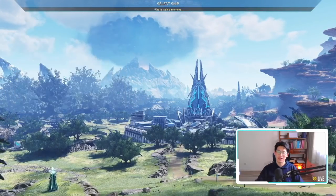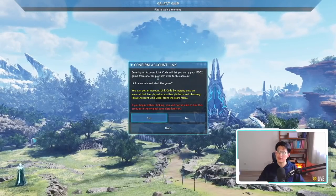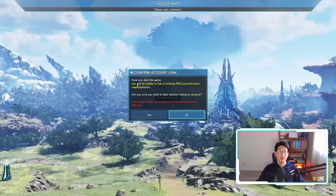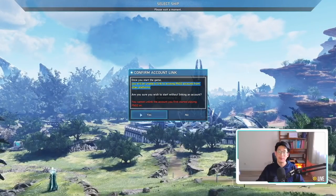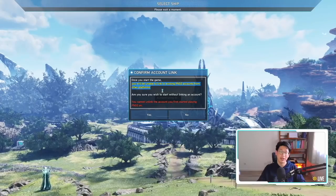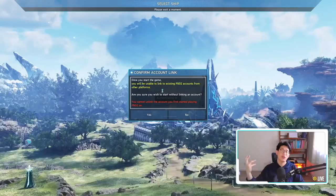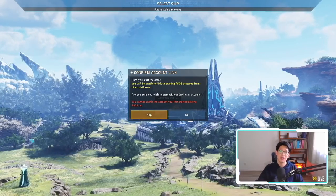For the sake of this video I'm going to be on Ship 4. Once you've selected your ship, you'll get a confirmation account link screen. If you're starting fresh and don't need to link anything, simply say No. This is very important: once you start the game you will be unable to link to existing PSO2 accounts from other platforms, so make sure you don't mess up this step.